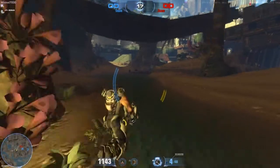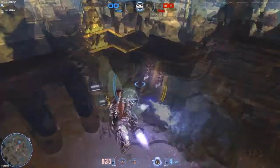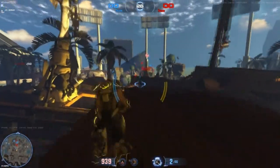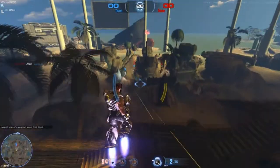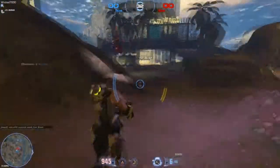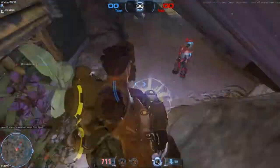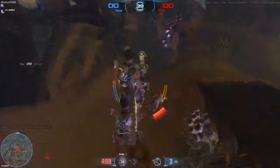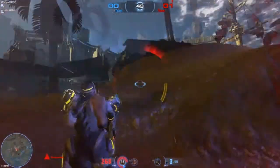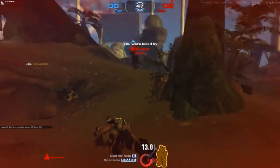Team deathmatch goes up to 25 points, so the first team to get 25 kills wins. We're currently winning the match. Recording, talking, and trying to kill people — it'll work. You can use your special abilities using the 1 and 2 buttons, and you can see their cooldowns.